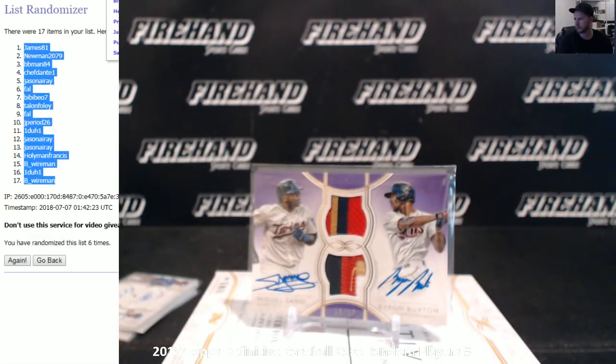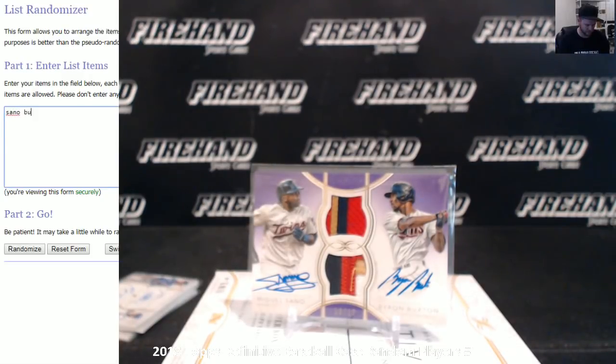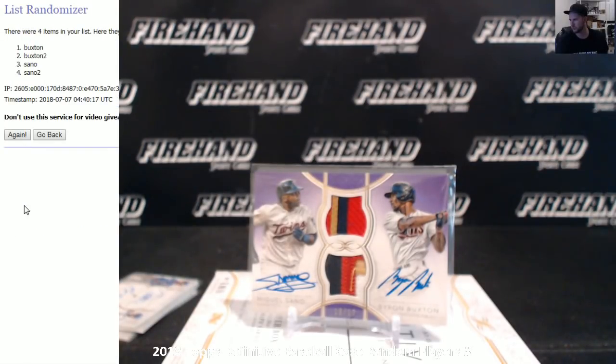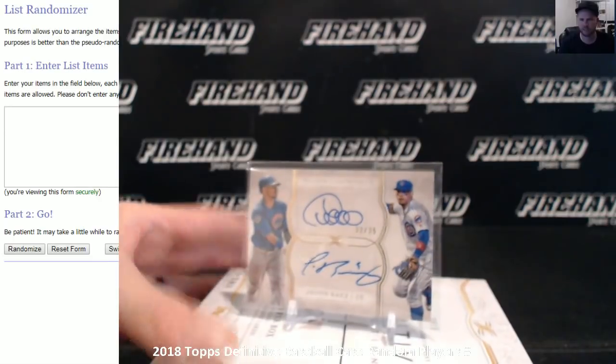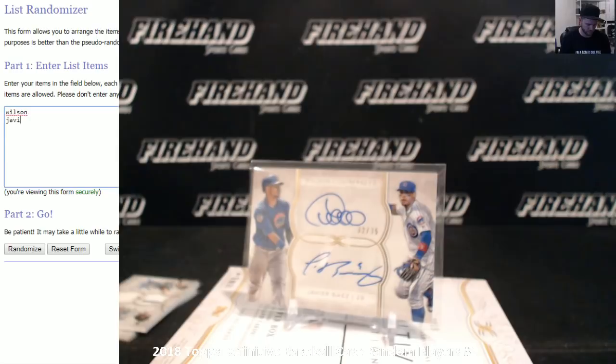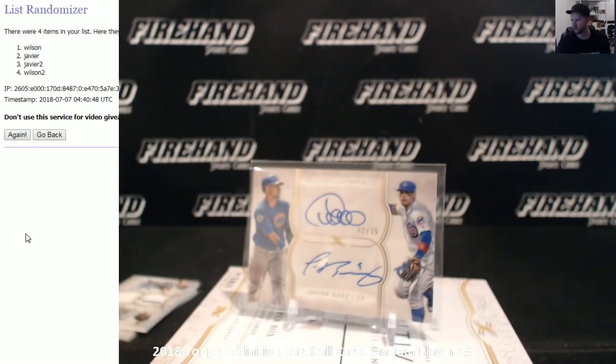First up — Sano and Buxton. Good luck. One, two, three — Sano gets it! Sweeps both — two Sano hits for YBJ. Next up: Wilson Contreras and Javi Baez. One, two, three — Javi wins! Javi Baez spot is Prickle 125. Congrats.